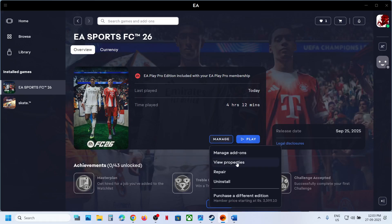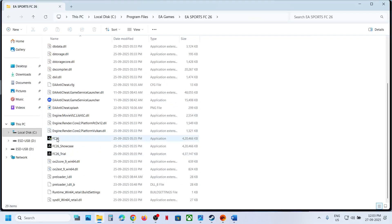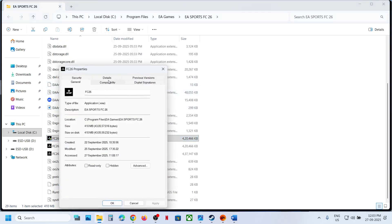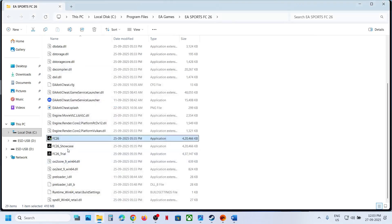The next step is to run the game as an administrator. Go to the game installation folder, find the game.exe file, right-click it, go to Properties, go to the Compatibility tab, and check the box that says 'Run this program as an administrator'. Hit Apply, click OK, then run the game.